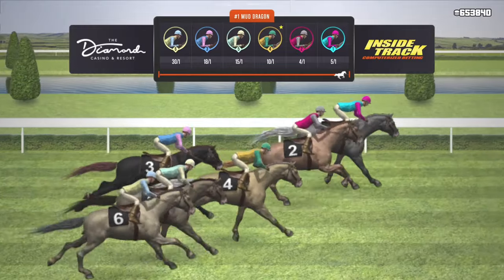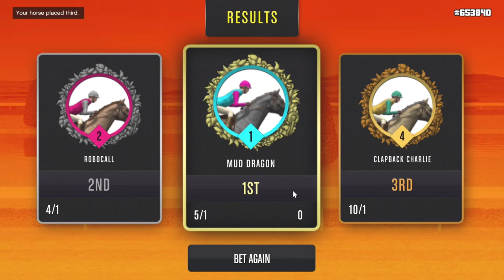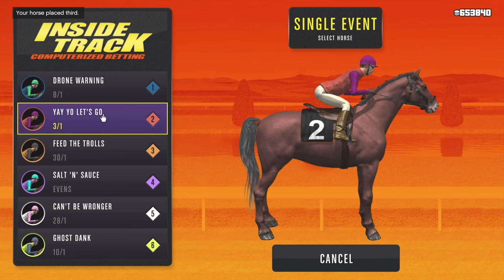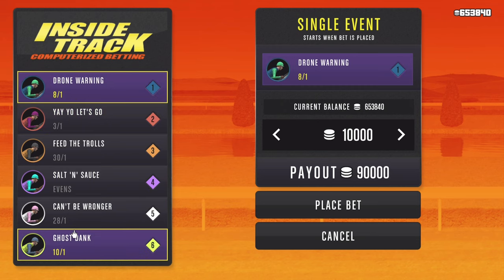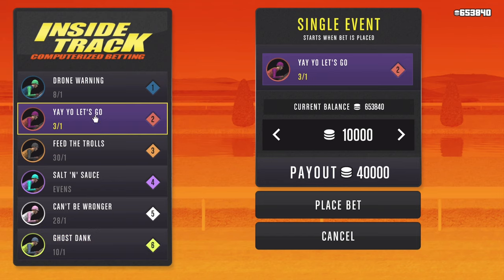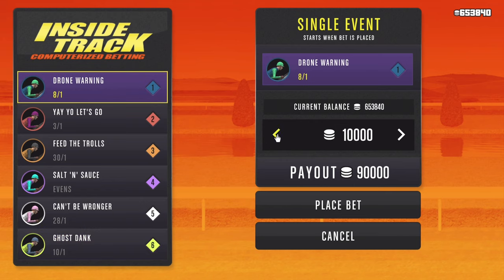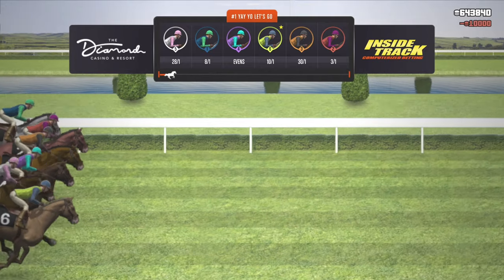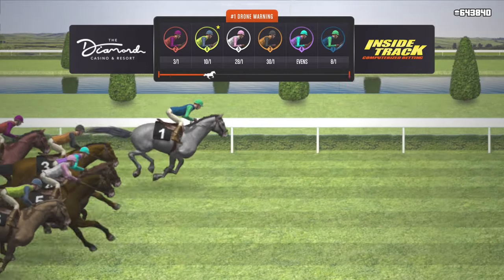That's really aggravating — Mud Dragon did win that race at 5-1 in the first position, which I did originally like but didn't go with. Those are the times we just have to suck it up and keep it moving. On this one, I'm looking at Drone Warning at 8-1 and Ghost Inc at 10-1. I'm really fond of both those positions at 1 and 6. For this race, I'm going to go with Ghost Inc because I like the 10-1 ratio and the 6 positioning. I feel those odds may be favored in this race, which is why I went with that horse.